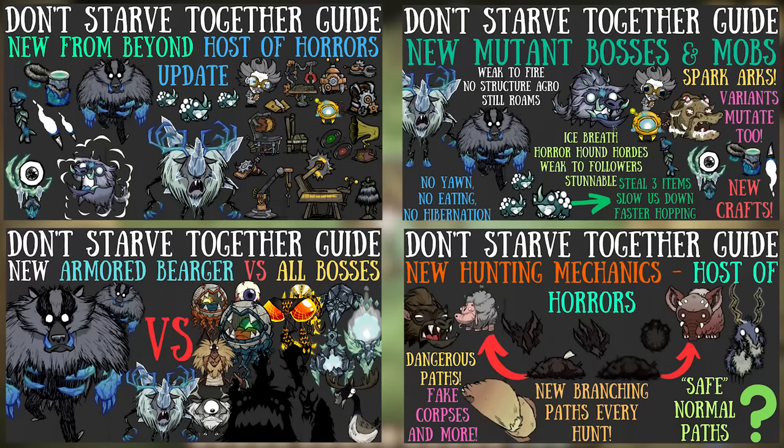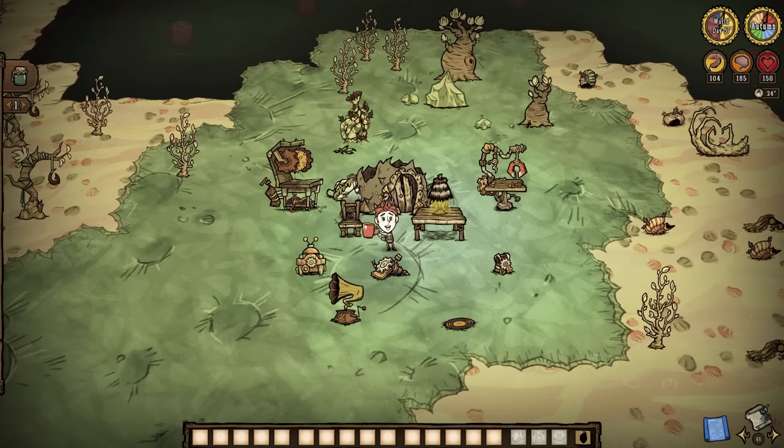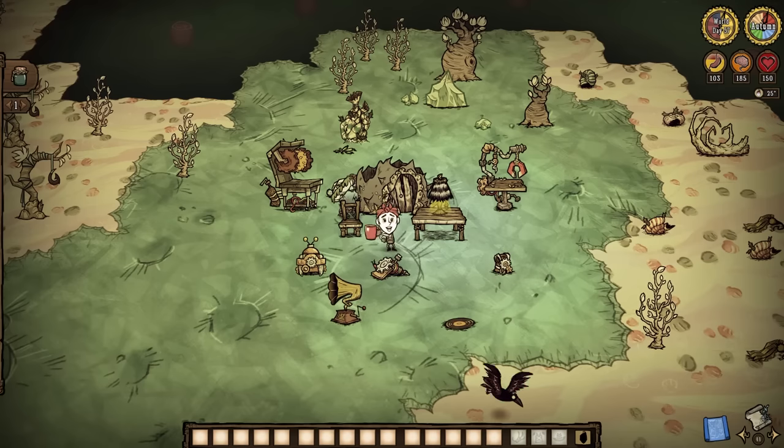Out of everything we have experienced thus far in Don't Starve Together's newest beta — a host of horrors — these are the two mechanics that I highly suspect to change pretty dramatically. But what are we here for beyond a couple of old geezers' beards? Hidden world events, incredible armor pieces, infinite light, and then some. So no biggie, am I right?